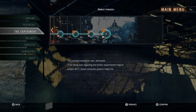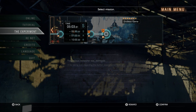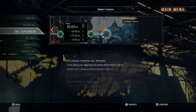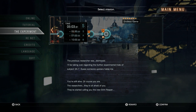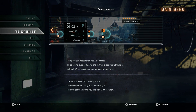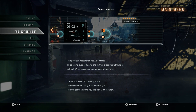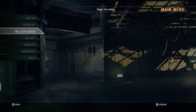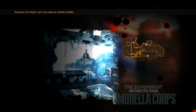Hello YouTube, Chance Paladin here playing Umbrella Corps. I'm going to show you guys today how to do Endless Game — the very last experiment level — in under 5 minutes and 30 seconds to get the S rank and the little patch. You can see I did it in about 5 minutes and 3 seconds, so I'm going to show you guys how to do that.